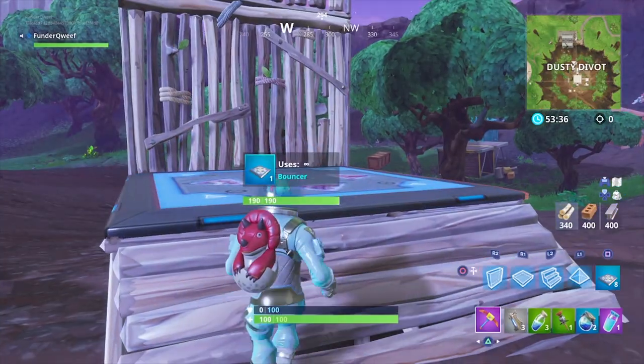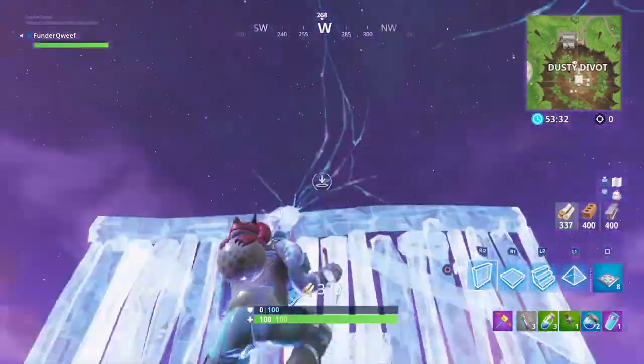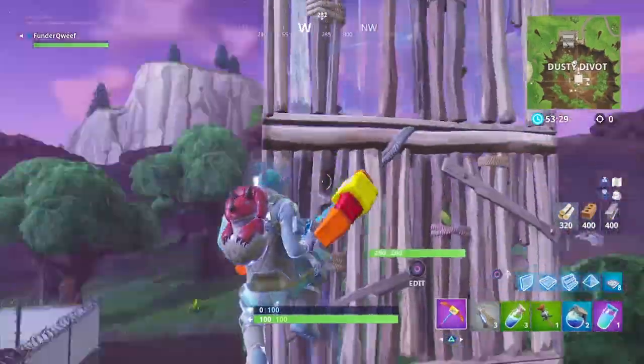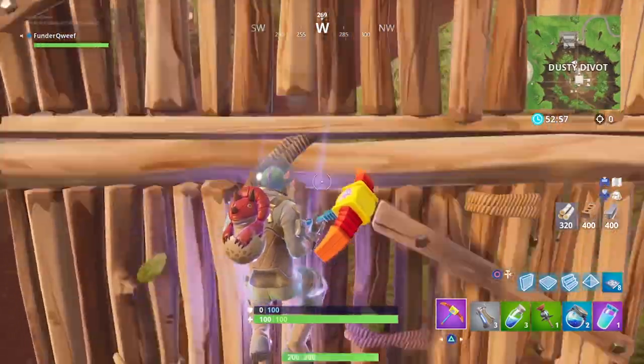Next is your blue jump pad. This will push you 5 stories high. And combining it with a hop rock, it will launch you further, coming in at 6 stories.